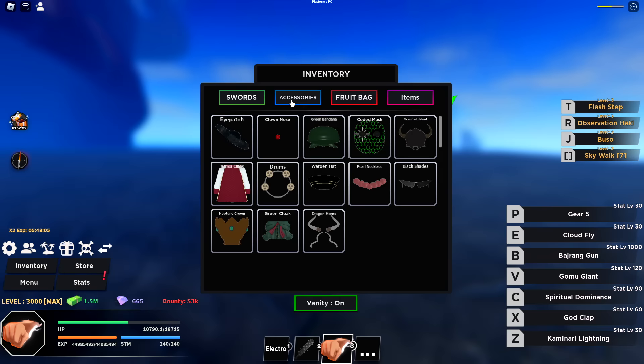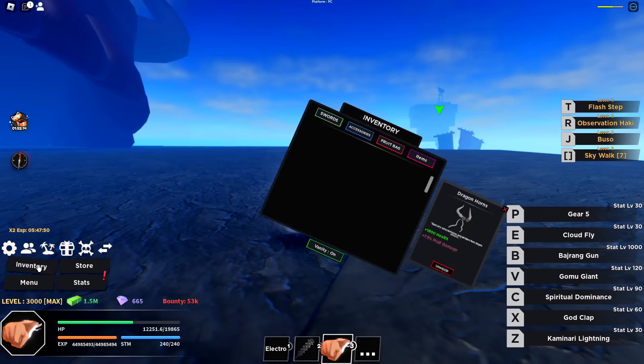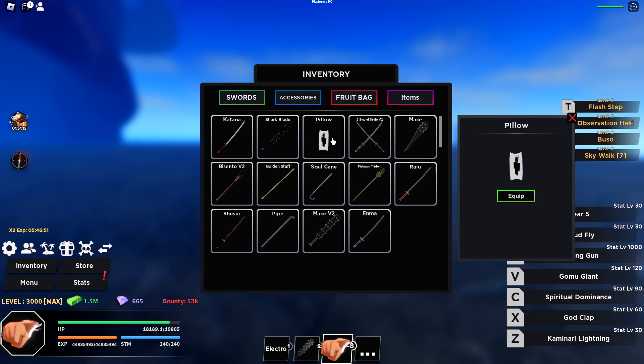Dragon Horns is the best hat in the game for fruit users — look at that health boost. We got all the new items in the update! I think that's literally the only new accessory, but I'm still missing a lot. Let me count — there are 21 hats in the game and I have 13 of them, so I'm missing eight hats. I think one is no longer in the game. I got all the drops from Kaido so I don't need to fight them anymore.